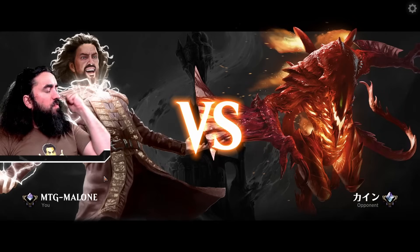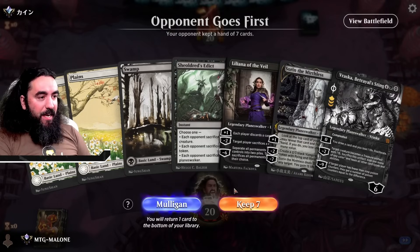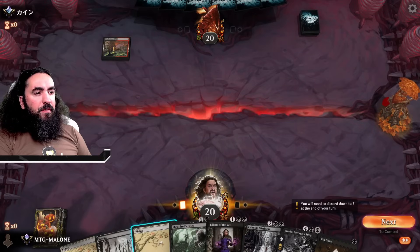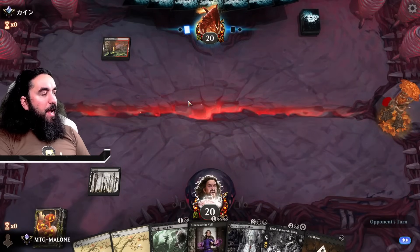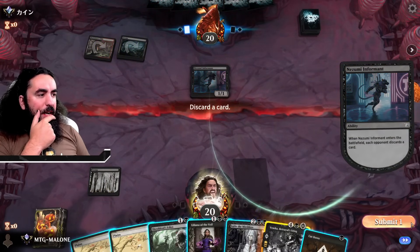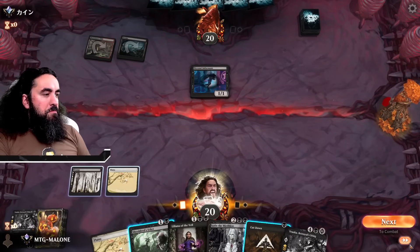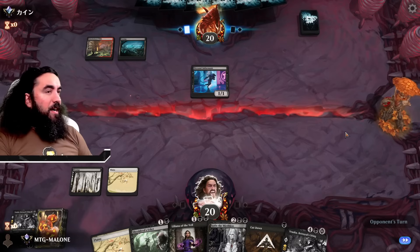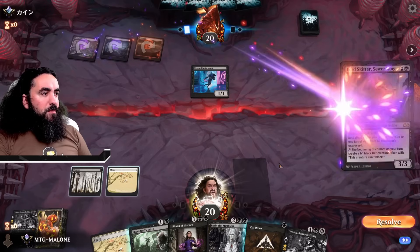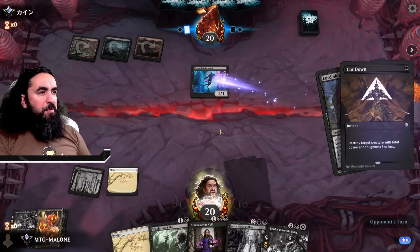Game one begins — the day I woke up and chose violence! I like the hand, it's super good, I'll keep it. Look at these beautiful lands! Cutdown changes my decision on what land to play. The opponent plays a Zoom Informant — their discard effect doesn't concern me too much since it's just a 1/1. We gave away a Vraska and got a Vraska back from the discard. They play a Lord Skitters.